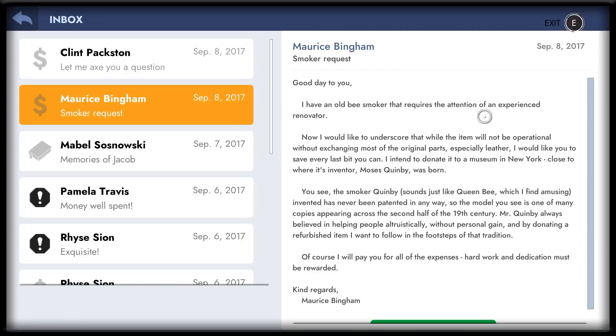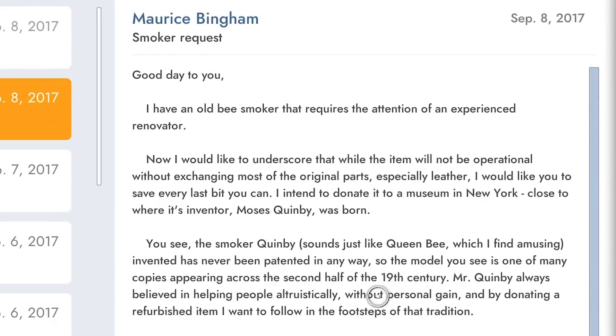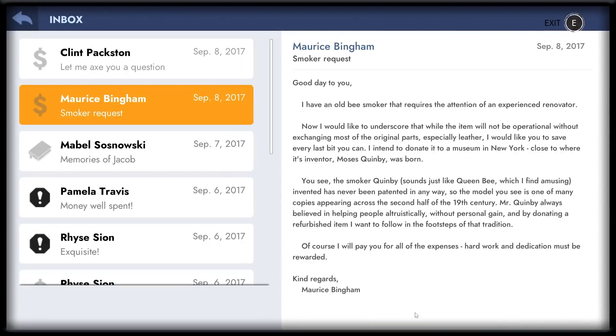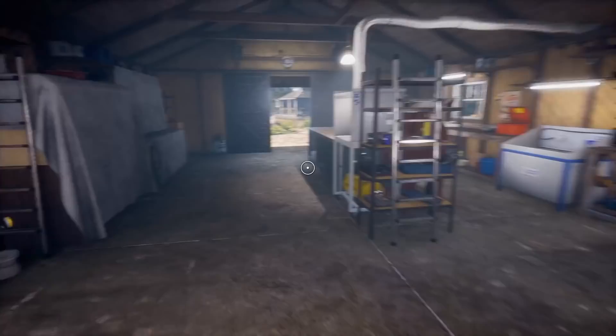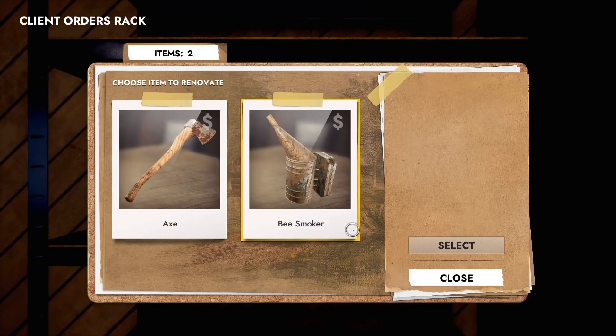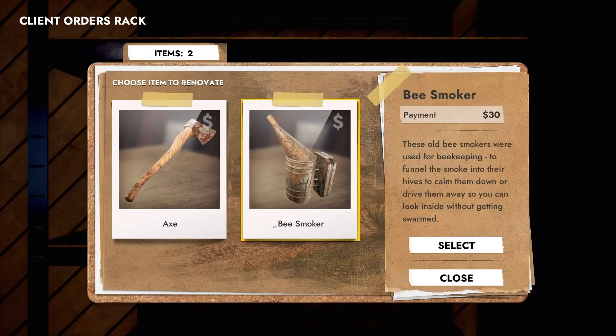I read all this, and I still have no idea what this item is. It's some sort of model that they designed, I think, and they're a smoker. There's so much information on every item in this game. I am way too lazy to read all that. So let's go see what the two items we have are. Oh, it's a bee smoker! I thought I was so confused — I thought the whole email was about a smoker, and that was why the item was so bad, because it was in a smoker's house. I want to start with the bee smoker. I am oddly interested.